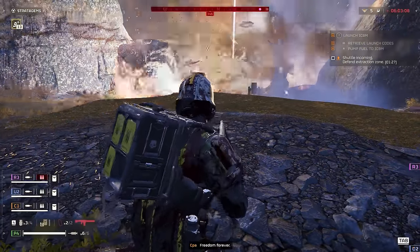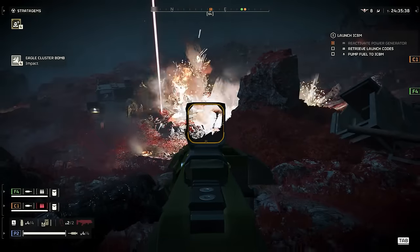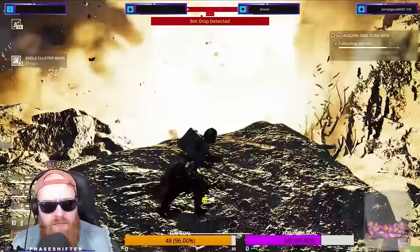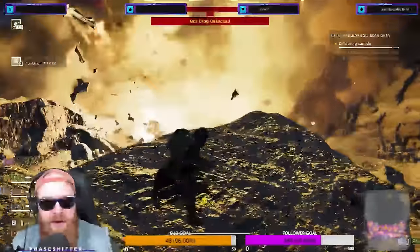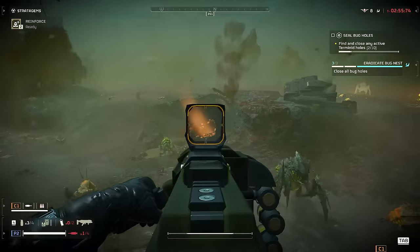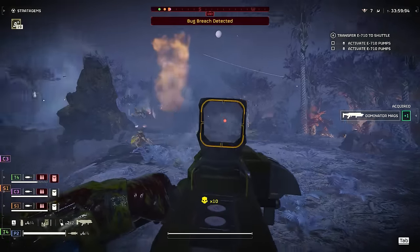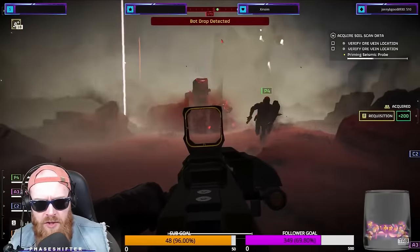Focusing on raining down a torrent of high-explosive bombardments on Terminid Scum and Anti-Democratic Automatons is not only an extremely satisfying way to play, but also an excellent approach to take when working in any squad composition in Helldivers 2. If you're looking for a lethal, horde-clearing powerhouse with a very large ammo pool, then this is the build for you.